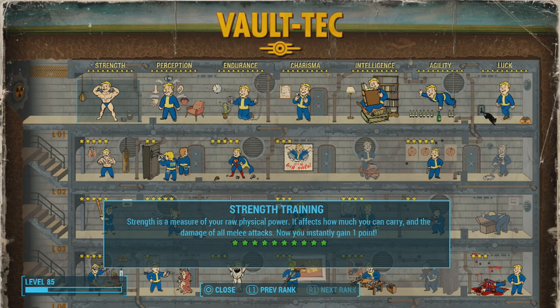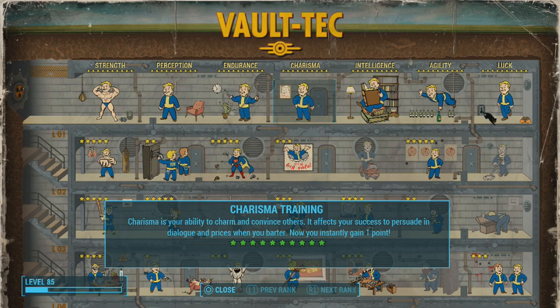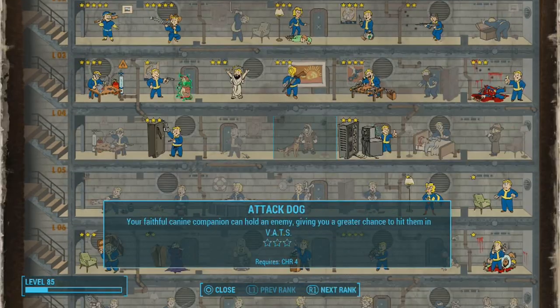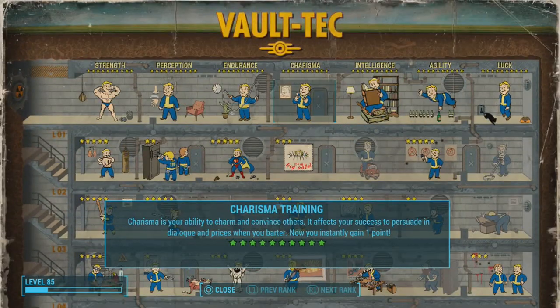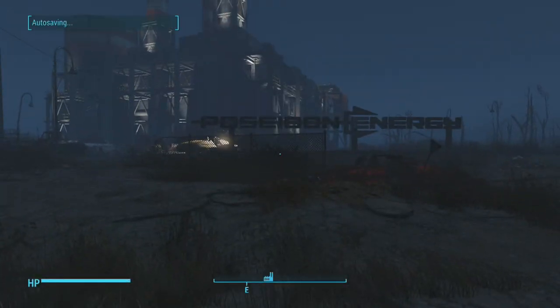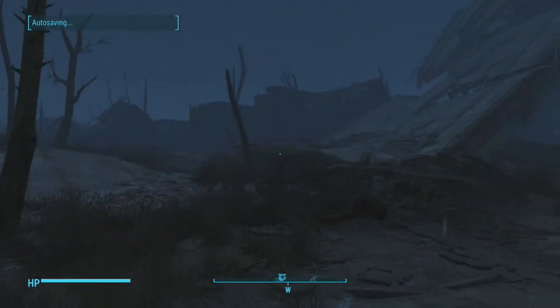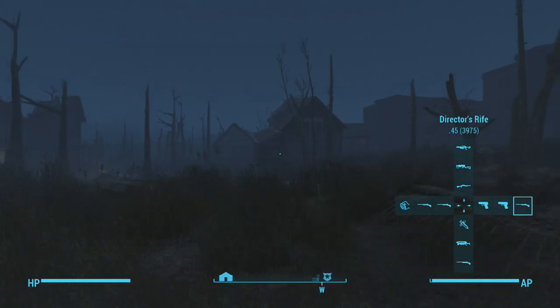There are a few perks that help with this — you don't require them, but they make it much easier. You want Cap Collector level 3 because it lets you invest 500 caps into a store. You also want Strongback upgraded to at least level 3 so you can run around and sell things quicker. Level 4 isn't necessary. Without these two perks it's really a grind and takes forever to sell things.